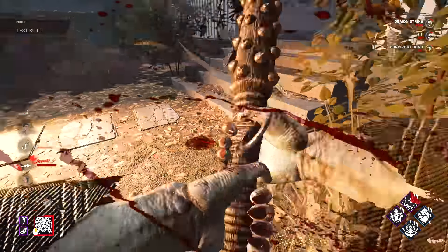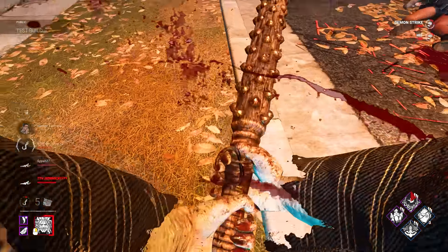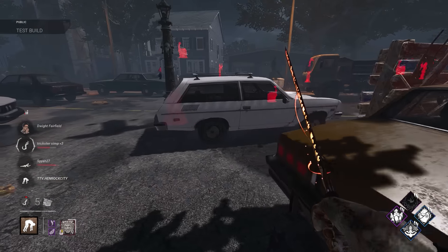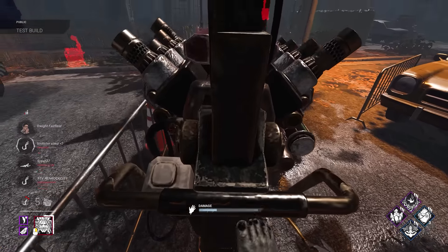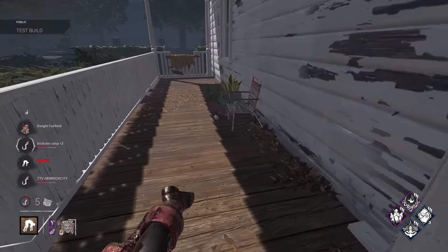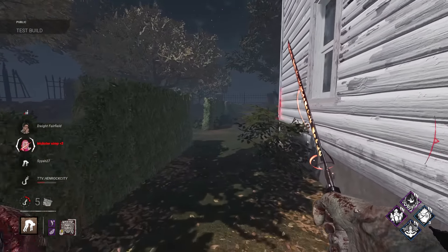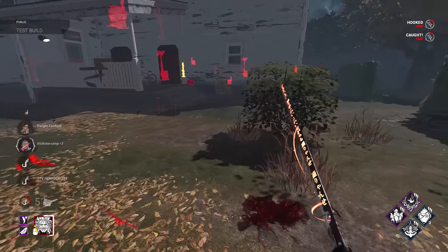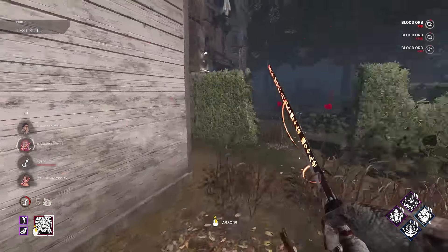Keeping survivors injured for Blood Echo value, then using Dead Man Switch after a hook. Thwack cancelling flashlight saves is one of my favorite things. Hooking a survivor near another survivor and catching them both. I'm a big fan of buffing perks rather than just nerfing everything down. It's more fun when you can bring things back on par with other perks rather than just making stuff really bad.